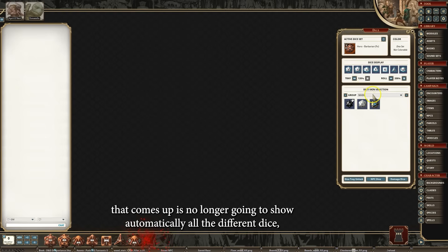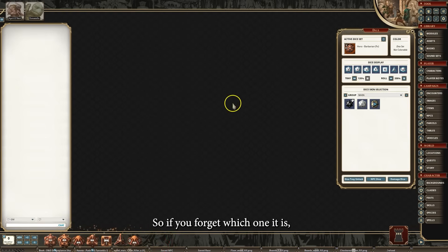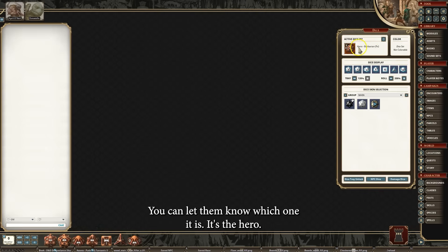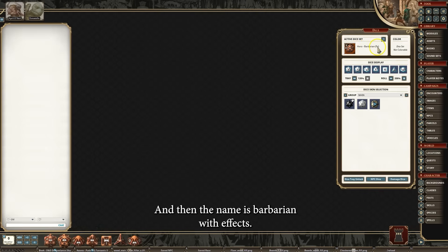It's no longer going to show automatically all the different dice, but you'll see that it shows your active dice at the top. So if you forget which one it is, or if someone says they really like that dice, you can let them know which one it is. It's the hero dice — this is the pack it's from, and the name is Barbarian with FX.